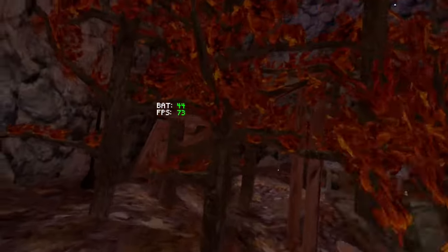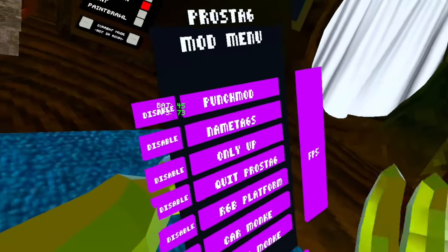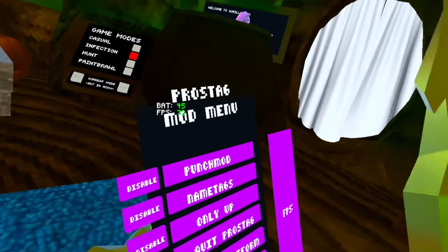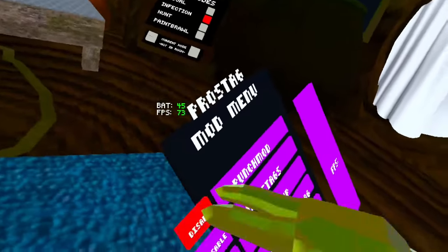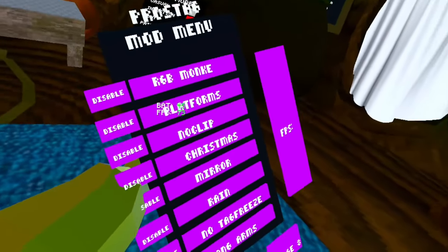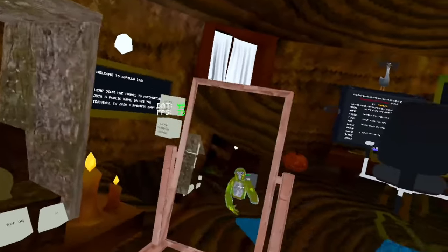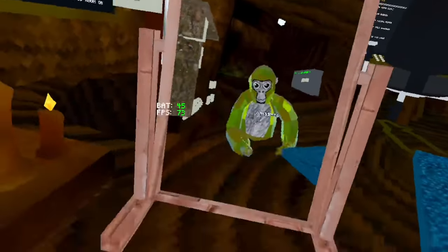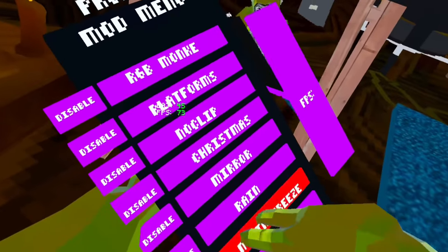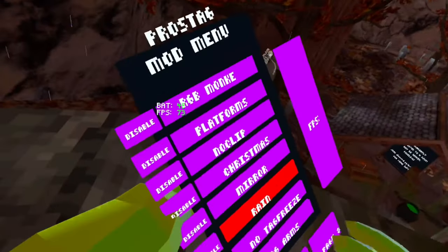RGB platforms - it's just what it sounds like, RGB platforms. Quit pros tag - I'm not going to do that because it closes the game. Name tags puts name tags and IDs over everybody's heads. Punch mod - I'm not with anybody so I can't demo it. Long arms - do not do that, it's really bad. I did it the first time I came in and it just kept pressing, I got stuck in the map and it crashed my Oculus so I had to restart it. No tag freeze means if you get tagged you don't get stuck, you can move around.